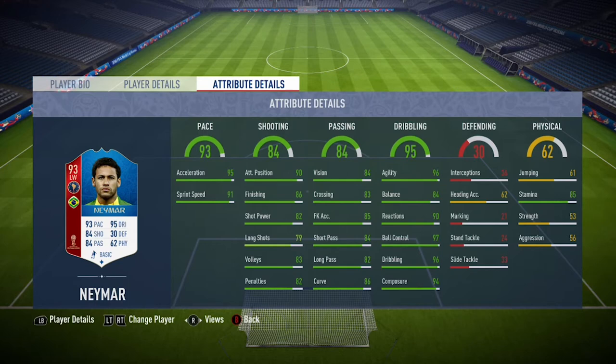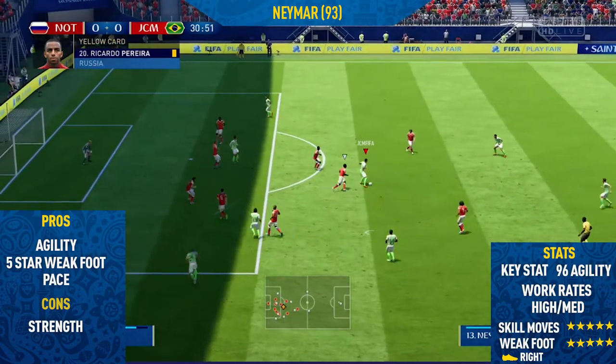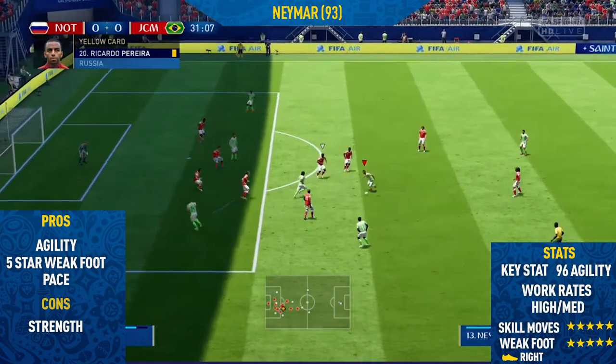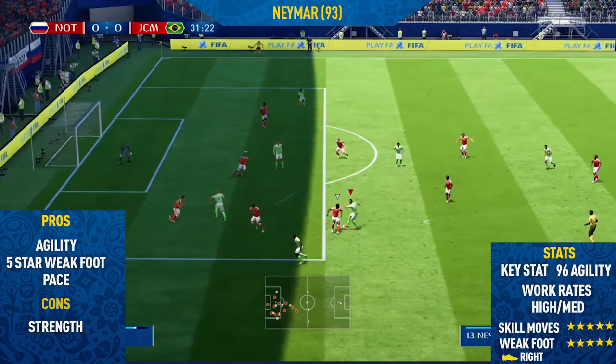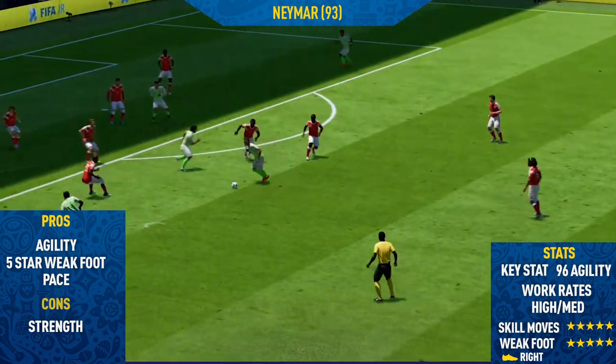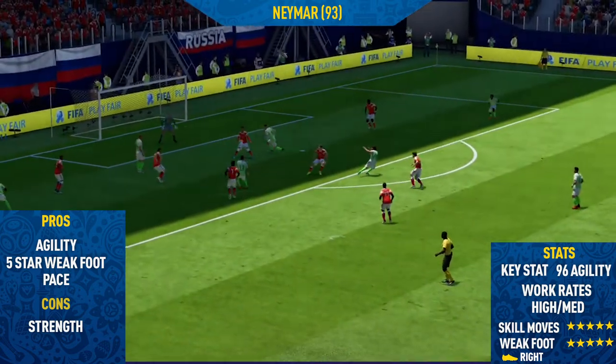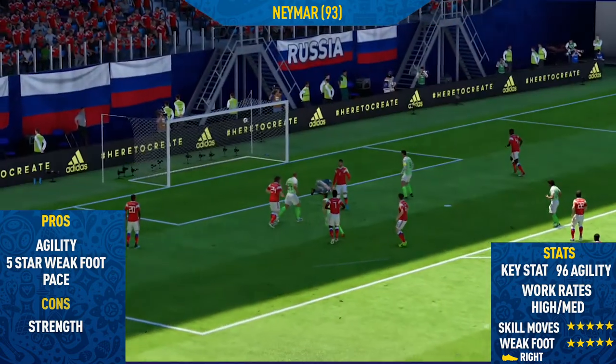So that has been the in-game stats. Now let's get into the highlights. Starting off, we're moving into Neymar's pros. The first pro I could find on this card was his agility — this is also his key stat at 96. This guy is so agile, and he's one of the best skillers on the game just because his agility is so good. I think he performs skill moves quicker than any of the players I've ever used on FIFA.